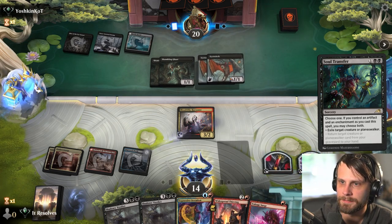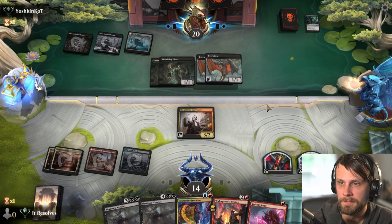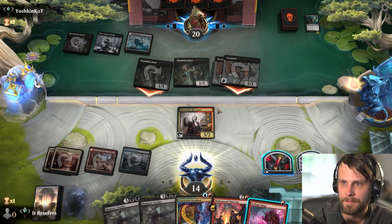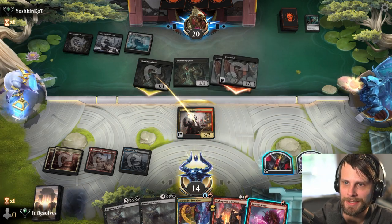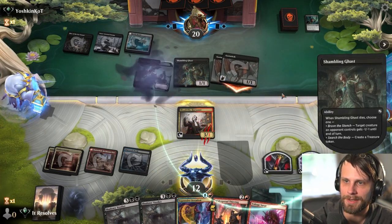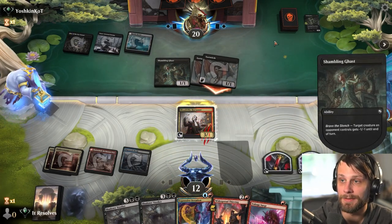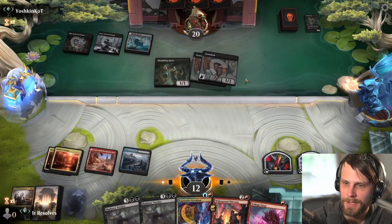I think we just let it happen though - it's kind of fine. They're going to leave one back - I figured they would. I will actually block here, enticing them to give it that minus one, minus one, because it doesn't matter to me. If they go for the Treasure Token it kind of sucks, but looks like that's not going to be the case. Perfect.